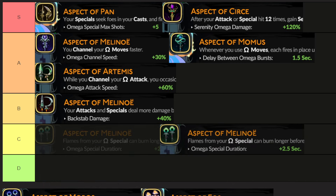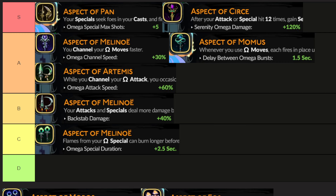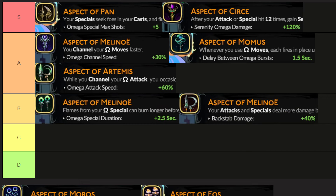Mal's aspect creates flames from your mega special — they burn longer before they expire. It's a little lackluster. I wouldn't say there's anything wrong with it, I would put it above the Sister Blades, but there aren't that many builds that this works with that well right now unless you get a really hard-hitting special like from Apollo or Hera. But it is a roguelite at the end of the day — there is RNG involved.